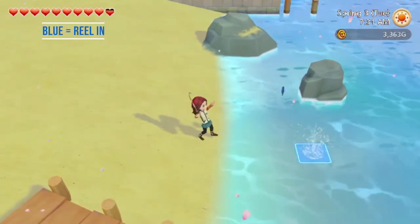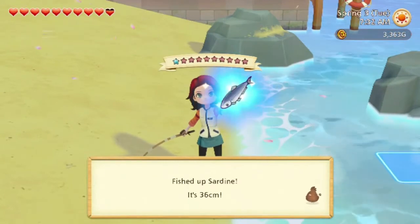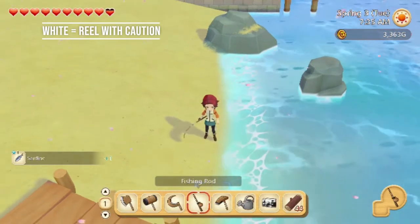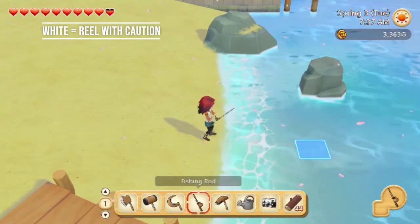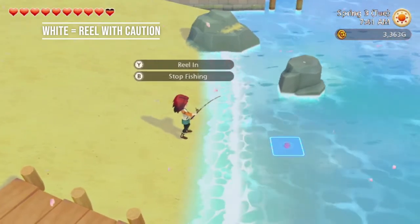When the fish is blue, you want to use Y to reel in — this is the ideal time to reel your fish. When the fish is white, it will reel in very slowly and uses your line's durability more quickly, so you don't want to reel in while the fish is white, unless your durability is high and the fish is almost caught.